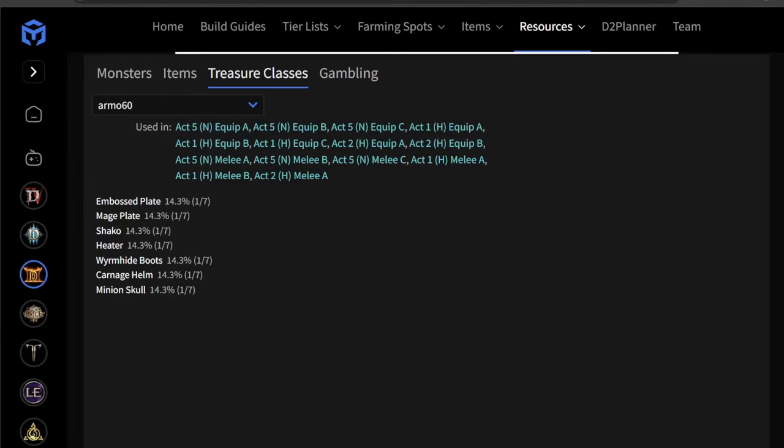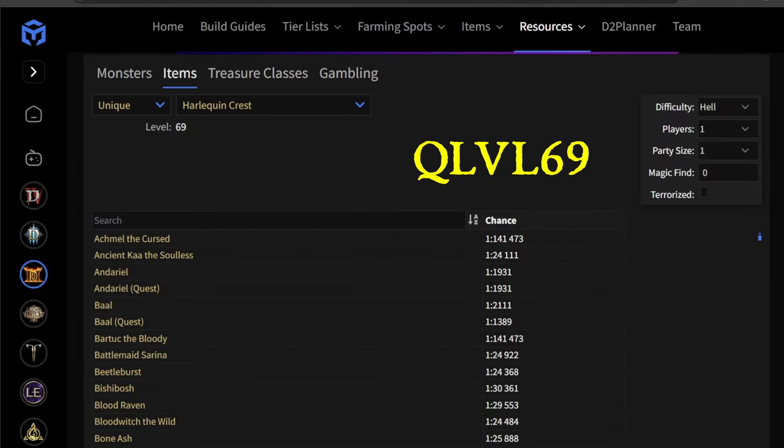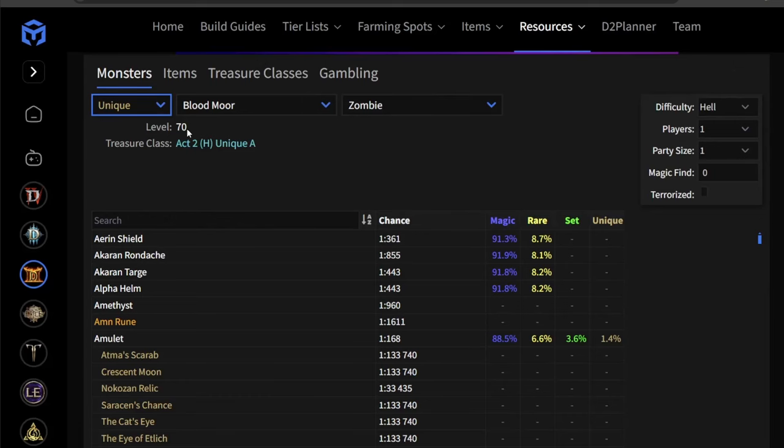The Harlequin Crest Shaco is nested within Treasure Class 60 with a unique quality level of 69. Two important mechanics are its Treasure Class and Quality Level, which are fundamental determinants in item generation and allow monsters to drop an item. Specific to Quality Level: